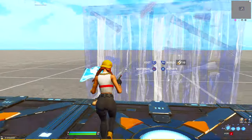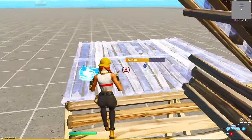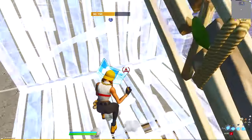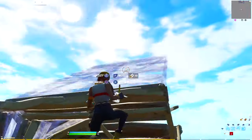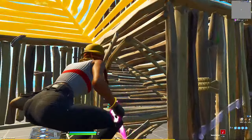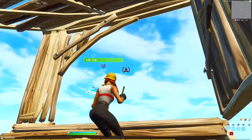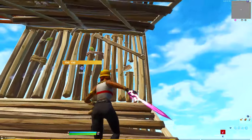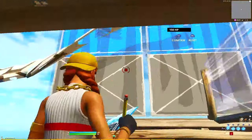Moving on to the third take — going into a double edit or a triple edit. Cone, wall, like that, like that, like that. I don't know how to explain this so you just gotta watch. Double ramp edit the wall, then basically what you do right here is floor ramp edit, then edit the wall.